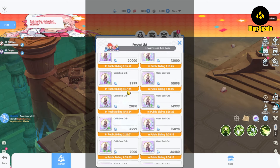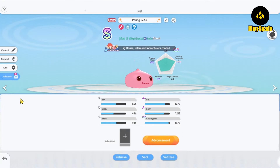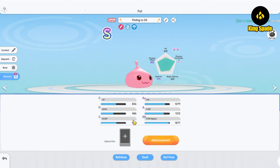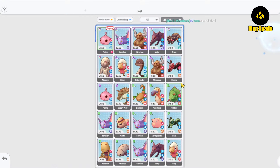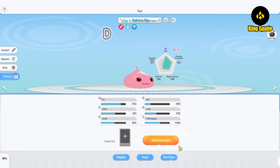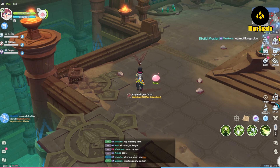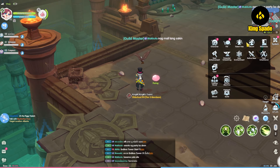One thing I hope the game will also implement is this update on the pad advance option. When choosing a pad as fodder for pad advancement, most of the time I want to keep pads that have both good combat and dispatch quality. Currently it only shows combat quality, so I have to check dispatch quality one by one to avoid accidentally consuming a pad with good dispatch quality.